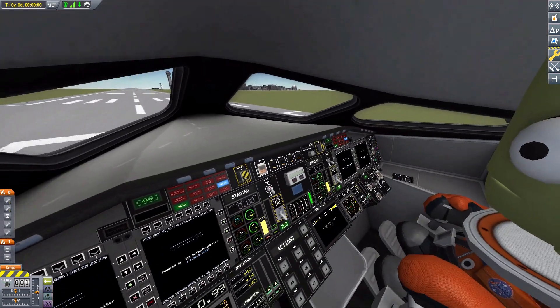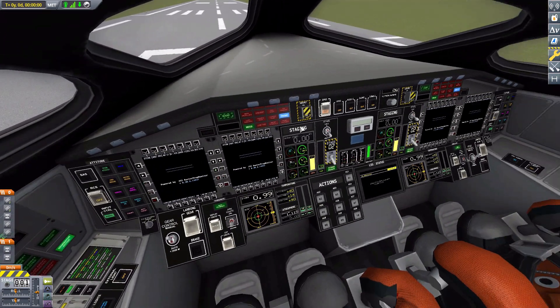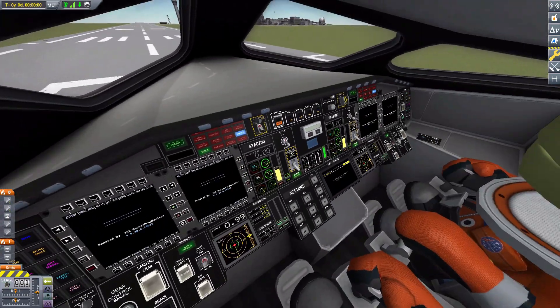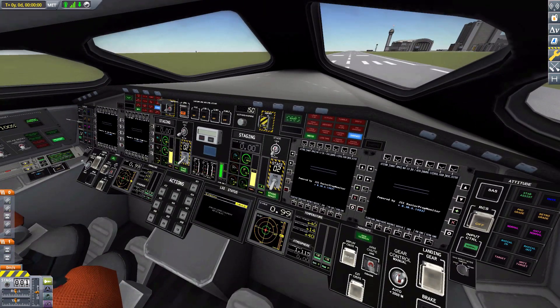Now we have the inline cockpit, and this one may actually be my favorite of all the cockpits. I really like the layout — everything is in great positions. I was about to hit that button, which would stage and drop all the command pods to the ground — let's avoid that. Again, it's nicely laid out, seems well thought through about where to place everything, and looks quite fancy.